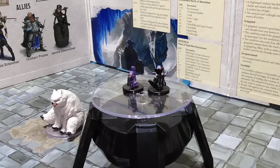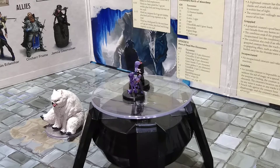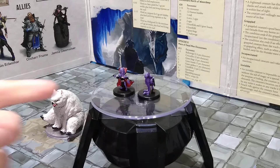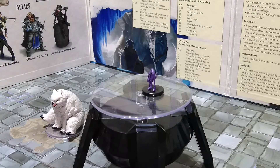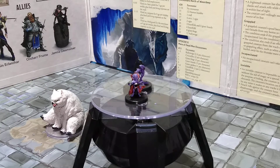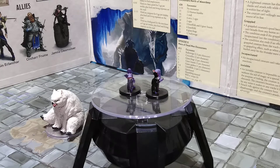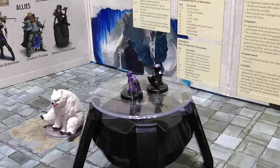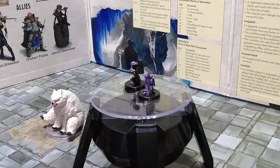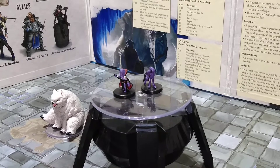The next two minis are both what happens when Mind Flayers try to place tadpoles into the brains of gnomes. You can get a failure, which creates a squidling, or a success, which creates a miniature Mind Flayer — a Gnome Ceramorph. When the ceremorphosis succeeds, you basically get a tiny-sized Mind Flayer. I actually really like the squidling too — long tentacles and it's actually walking on them. Pretty cool minis to add more Mind Flayer options and aberrations to throw at your party.